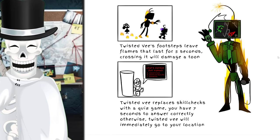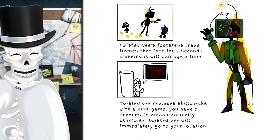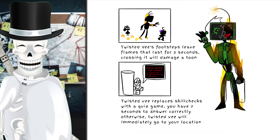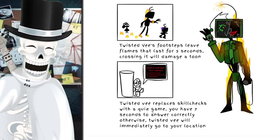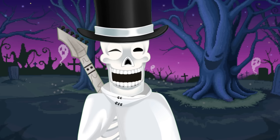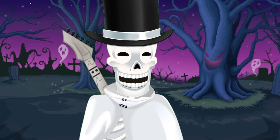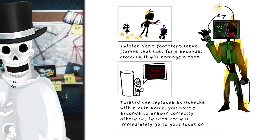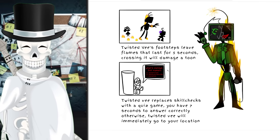This one we got a full-on animation for - twisted V's footsteps leave flames that last for five seconds, and crossing them will damage a toon. This guy didn't just redesign V visually - twisted V replaces skill checks with a quiz game. You have seven seconds to answer correctly, otherwise twisted V will immediately go to your location. Oh my gosh, you win - that is freaking sick! What's Danny's full name? It's Dandicus Dancer Bird. I love that so much.